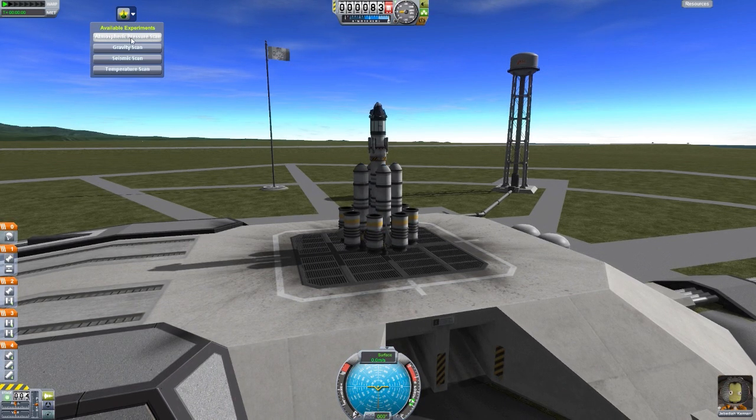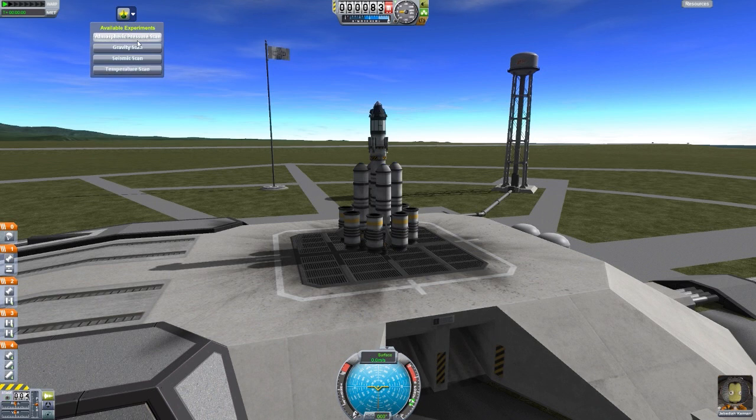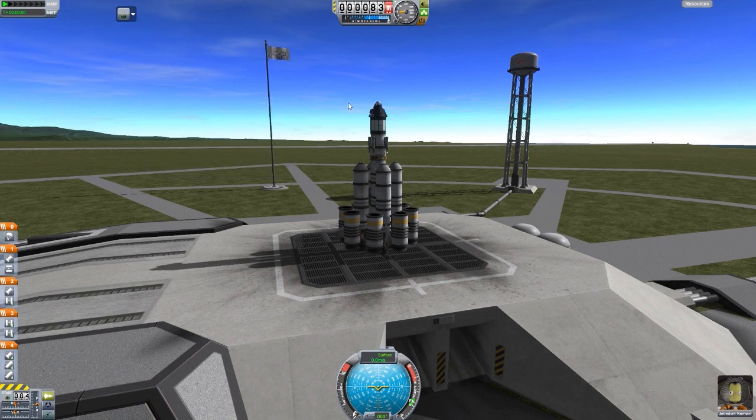We can see that I have atmospheric pressure scan, gravity scan, seismic scan, and temperature scan all ready to go, and we can just click through them. And if we set up for launch, we should get some more science as we go through the atmosphere. So launching in 3, 2, 1 — Godspeed, Jebediah.